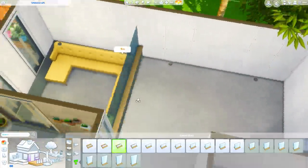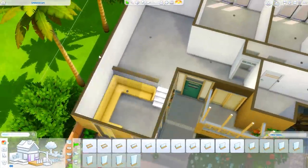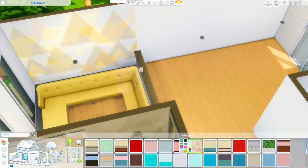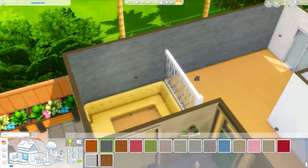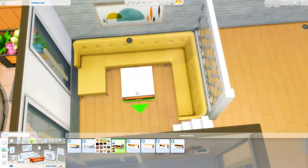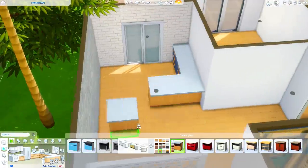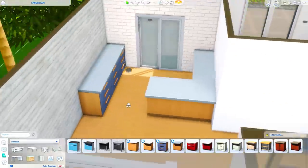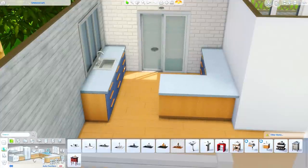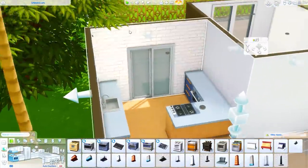I made the sectional couch a yellow swatch because I wanted the interior to be really bright and happy, so I had a lot of fun with the colors in this house. Most of what I'm using is from the new game pack, since the outside is mostly base game. I keep wanting to call this pack Dream Home Designer instead of Dream Home Decorator — I keep doing it and trying to edit it out. I don't know why!